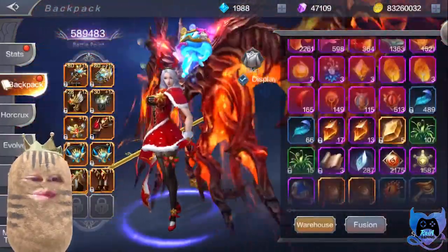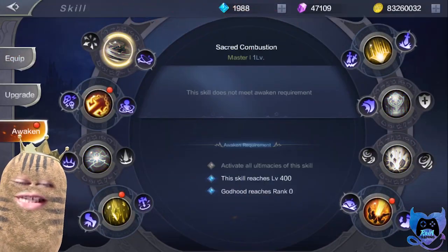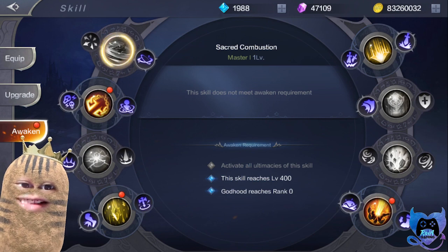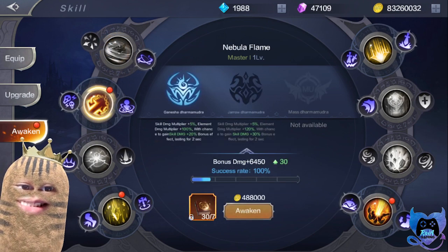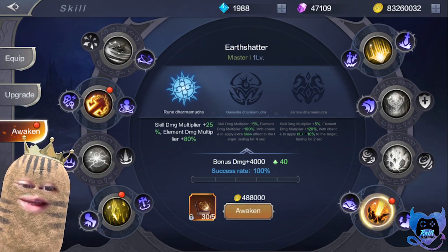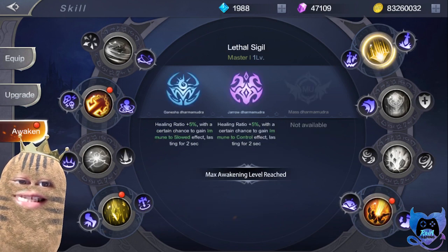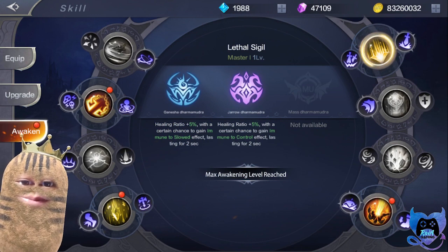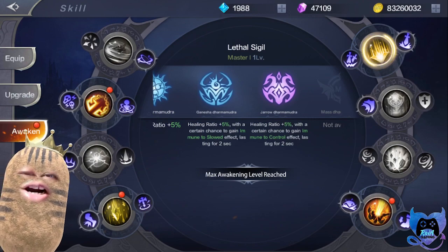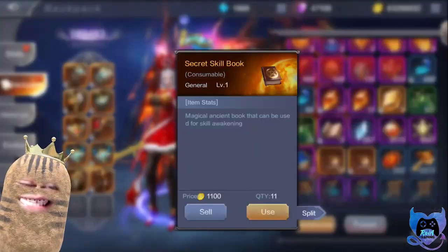The items you can earn while farming master level maps include the Skill Book and the Secret Skill Book, which is used to awaken your skills. To awaken a skill, it has to be level 400 and you must have both ultimacies activated on that specific skill — if you don't have the two ultimacies activated you cannot awaken it. As you can see I have a couple completed. The higher the rank of awakening, the higher the materials you need to max awaken that skill. Awakening adds additional features to the skill, such as healing ratio, immune to slow, and immune to control effects.